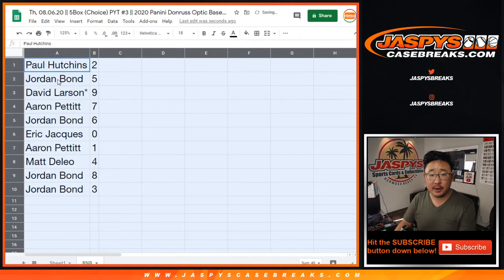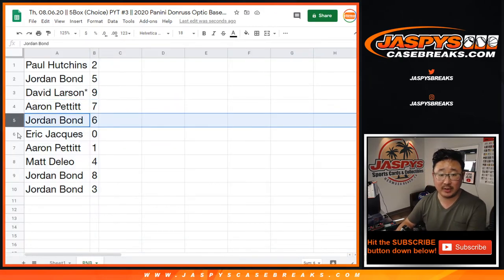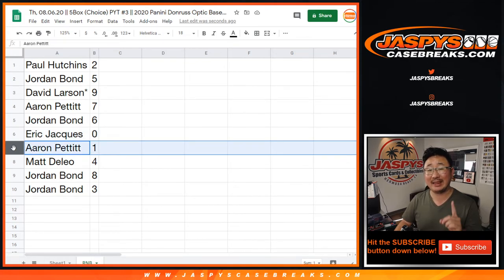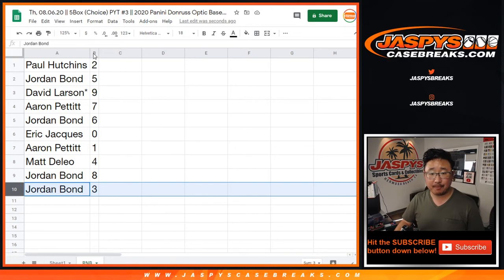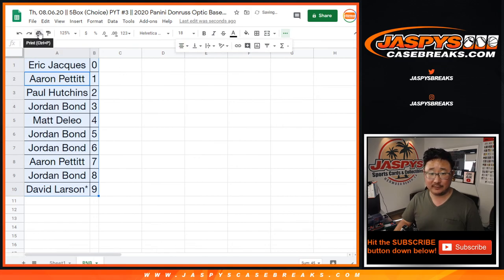So: Paul has two, Jordan with five, David with nine, Aaron with seven, Jordan with six, and Eric — you got zero, so you'll get any and all redemptions in this five-box break coming up in a separate video, including one-of-one redemptions. Aaron, you'll still get live one-of-ones. Matt with four, Jordan with eight and three. Let's order these numerically, and in a separate video you'll see the break itself. We'll see you for that one — JaspiesCaseBreaks.com.